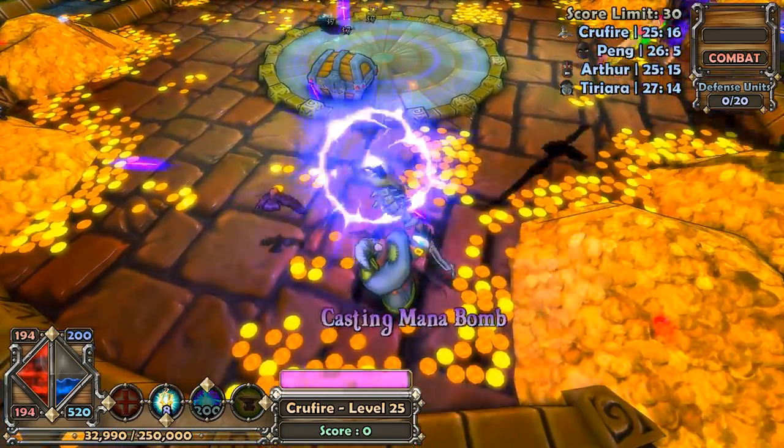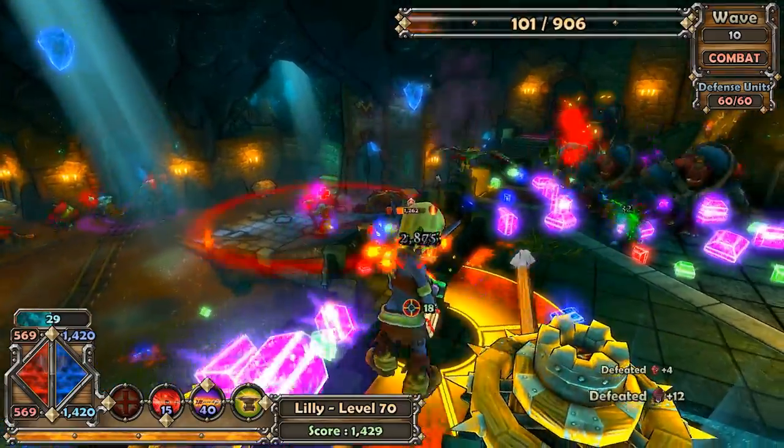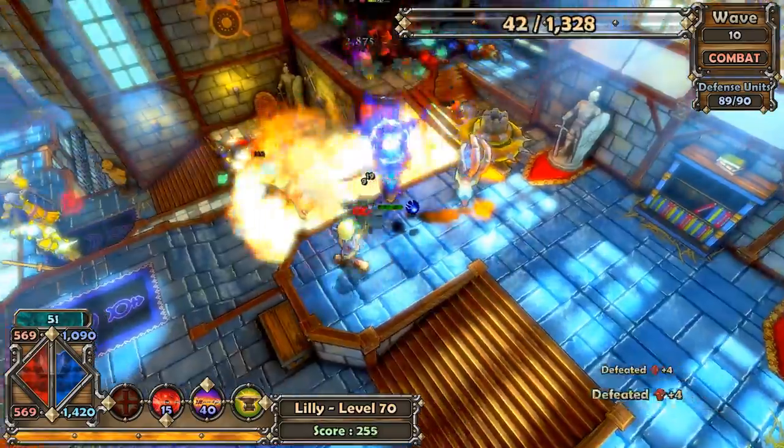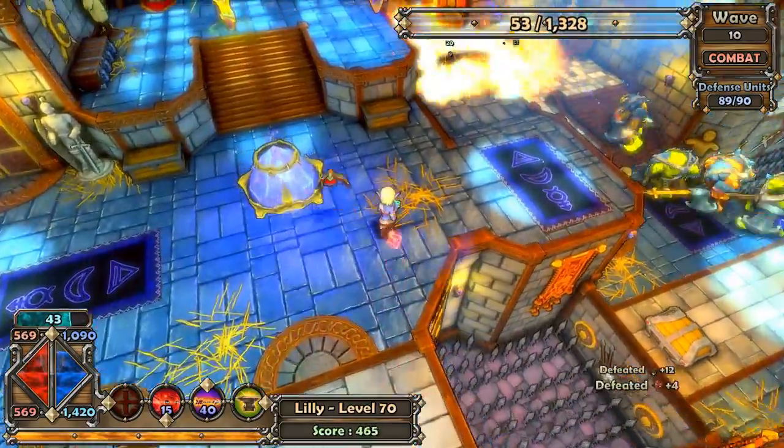There's even a PvP deathmatch mode called Hall of Heroes. There's also Survival mode, which is your standard infinite tower defense mode. The catch is, since Dungeon Defenders is an RPG, certain waves have special drops and you'll have to reach them if you want to find that loot.